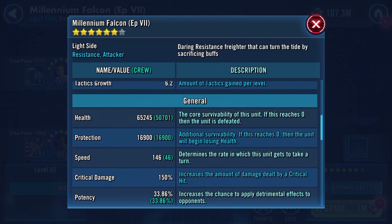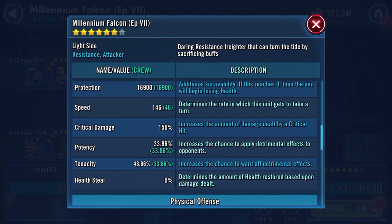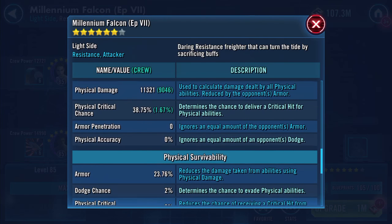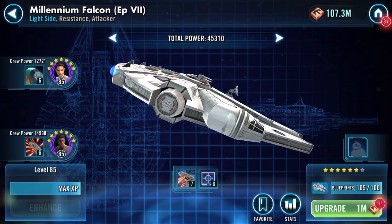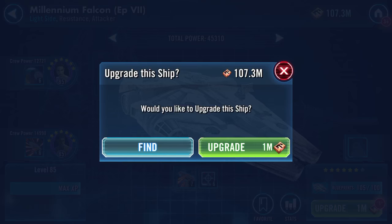So here's my Millennium Falcon. Total power is 45,310. Ship power 17,599. Health 65,000, protection 16,900, speed 146. There are other numbers there but I'm not reading everything out.